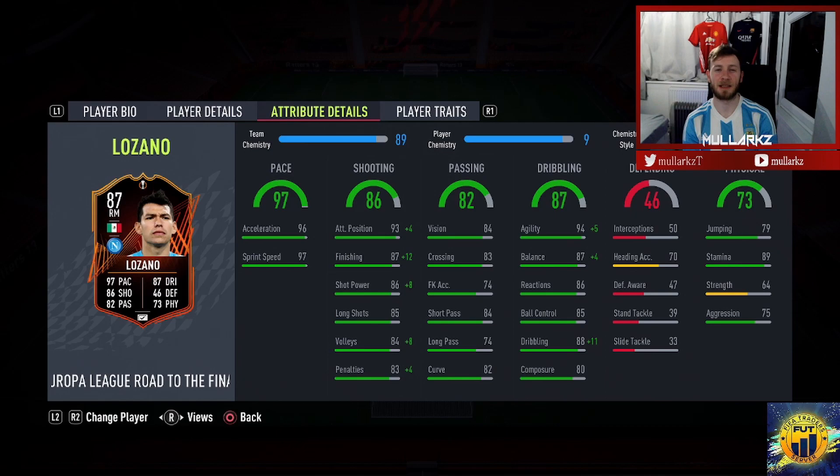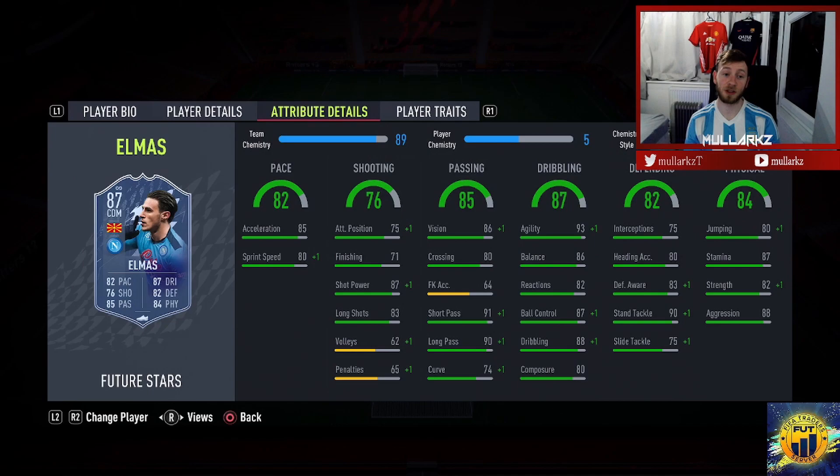This is a typical winger — fast, good shooting, good crossing. I think he'd be a very good sub, to be honest. I don't see a lot of people using this card because of his links — he plays for Napoli. But as a super sub off the bench, running past people, aggressive runs in behind, and he tracks back too despite the high/low work rates — you could see him pressing his fullback.